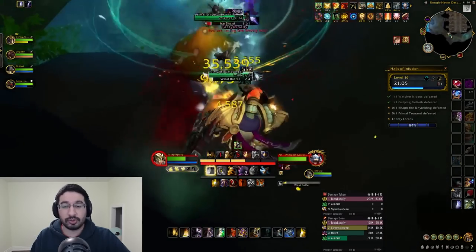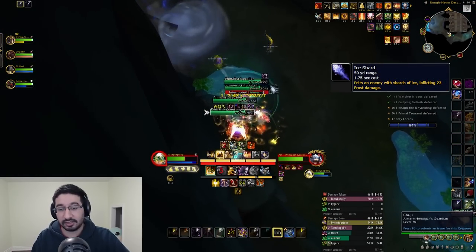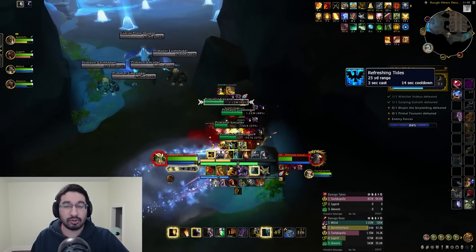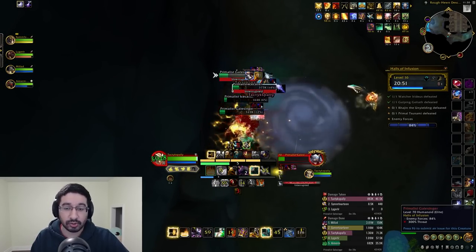Primalist Ice Collars are also in this area. They have Ice Shard — a frost tank hit that is not kickable but is stoppable. More importantly, they have Refreshing Tide — an AoE 30% heal on up to 2 mobs within 25 yards, so you really want to make sure this is stopped. Again, not kickable, but make sure it gets stopped.